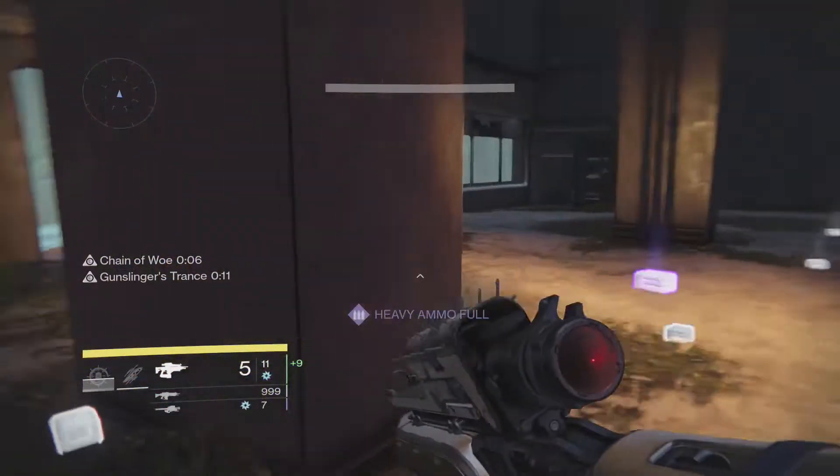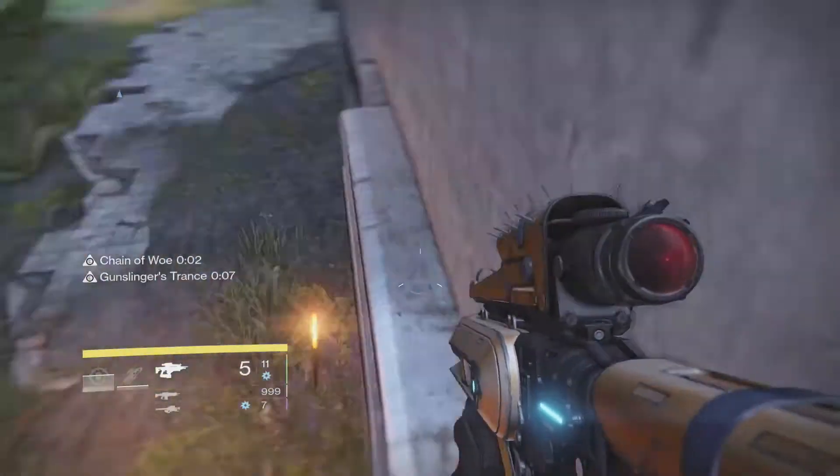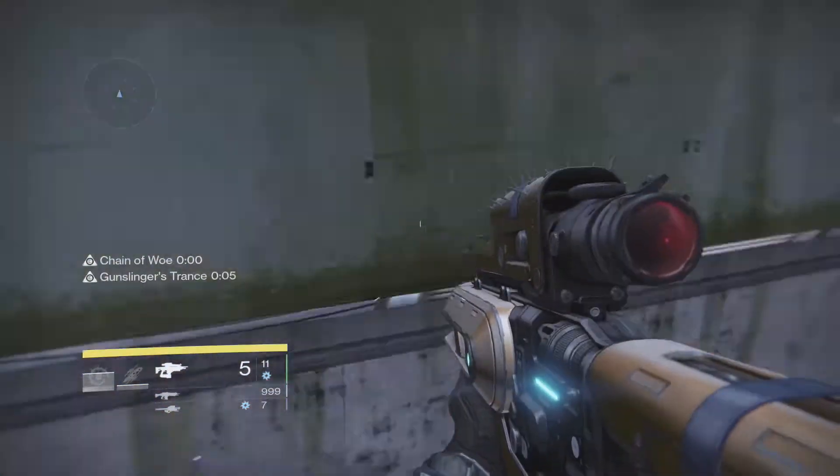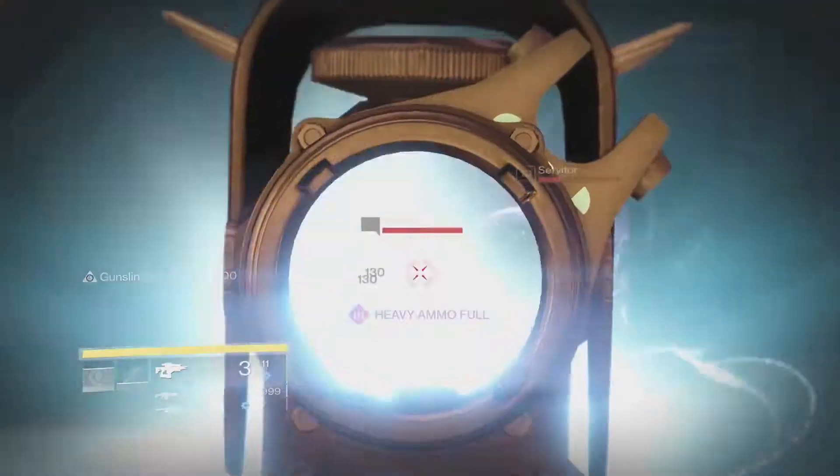You don't need to go farming as much anymore, because for 10 crucible marks or vanguard marks you can buy 20 of any material from the vanguard quartermaster in the tower. It's probably saving a lot of time to just do a strike or something.